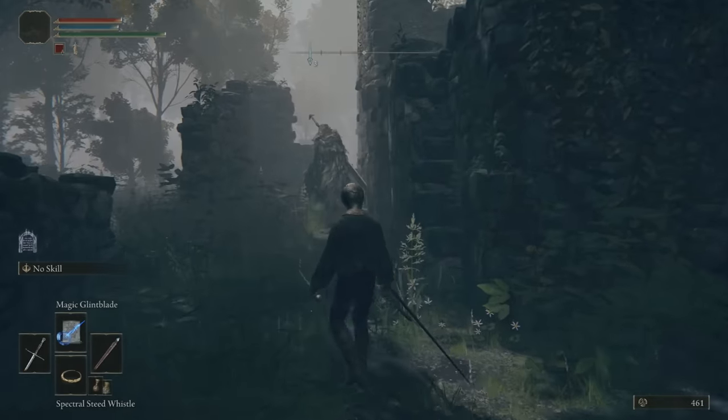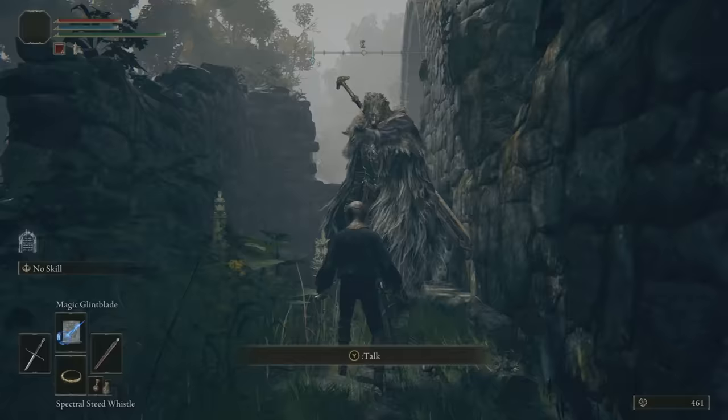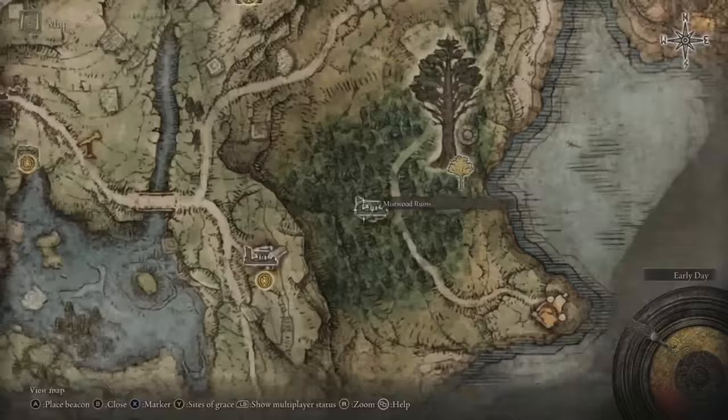In this Elden Ring video, I'll be explaining step-by-step how to meet and help Blaidd the Half-Wolf, who's located in Mistwood Ruins. I recommend meeting this guy because he has a major questline that we can do.